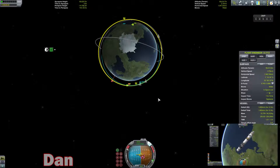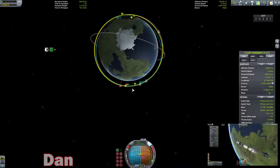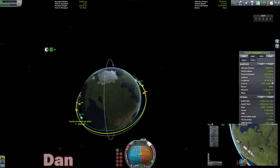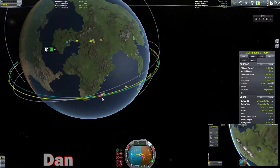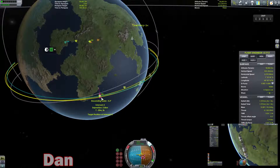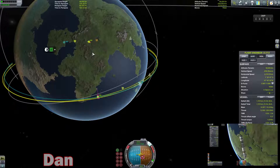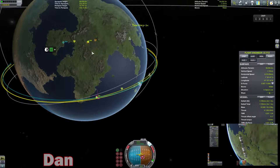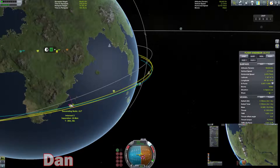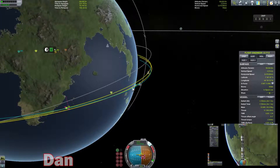We're pointing ourselves anti-normal, getting ready for our maneuver node which we will pass in about six minutes or so. I have my periapsis just out of the atmosphere, and I will have a closest intersection of ten kilometers, which I can adjust once we're around on the other side to said periapsis. Let's drop the fairing and extend our solar panels.